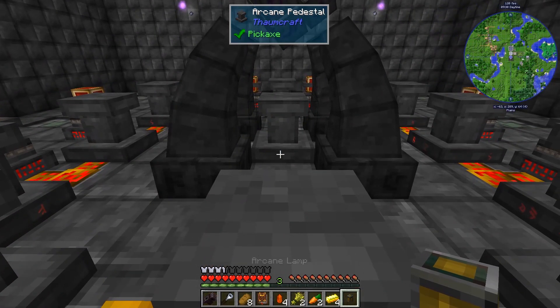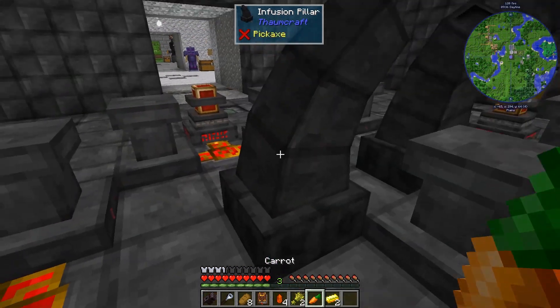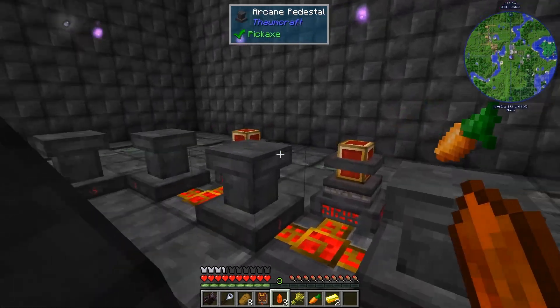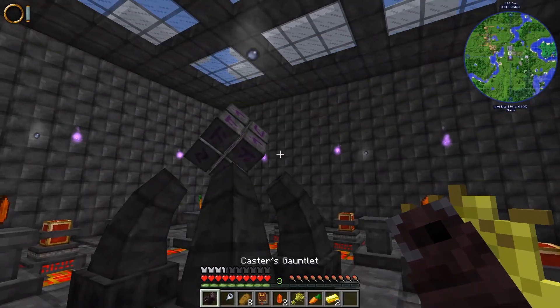The Lamp goes in the middle, gold on either side. We're going to need carrots and wheat opposing each other, and then the ignis crystals. That should be everything we need.